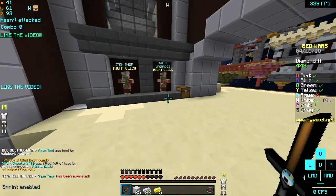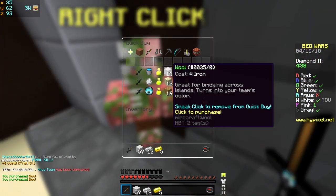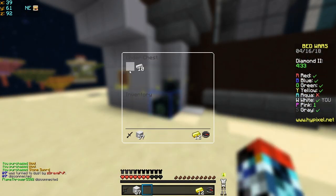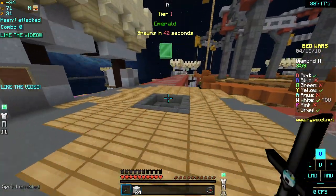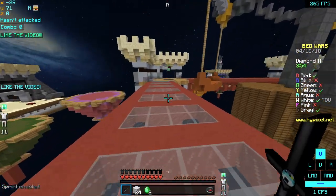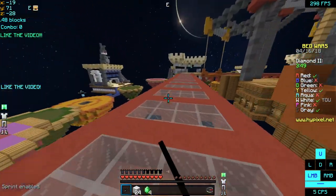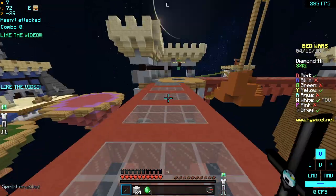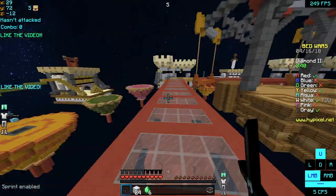That was a pretty good kill right there. Let's get some upgrades. We get a stone sword because stone swords are very nice. Let's get some iron gear very quickly, early in the game — that's good. Okay, let's get some emeralds. There we go, we'll have plenty of emeralds. That one over there is unprotected, so I think we should get that bed pretty quickly. I think we're just going to go for that bed after we get all these emeralds.